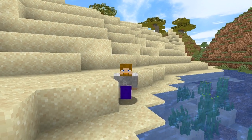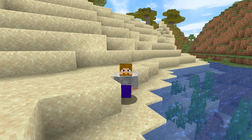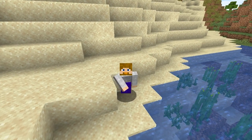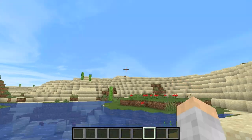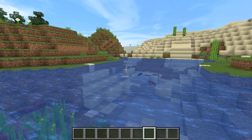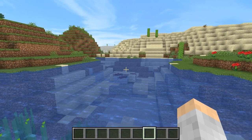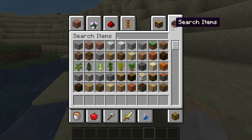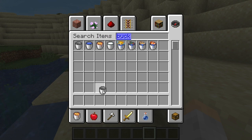Bucket of fish is pretty cool because you can catch fish and put them in aquariums. We're going to show you how it's done and share an interesting fact about them. You need to go around looking for lakes, rivers, or oceans until you find fish. Then you need to get a bucket — I'm in creative mode just to make this video shorter.